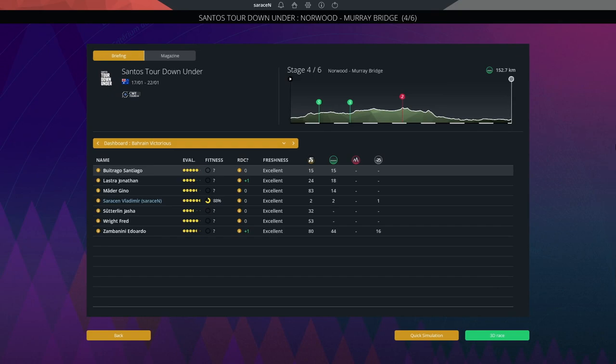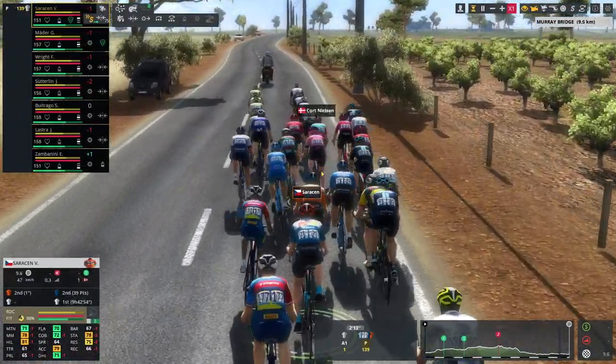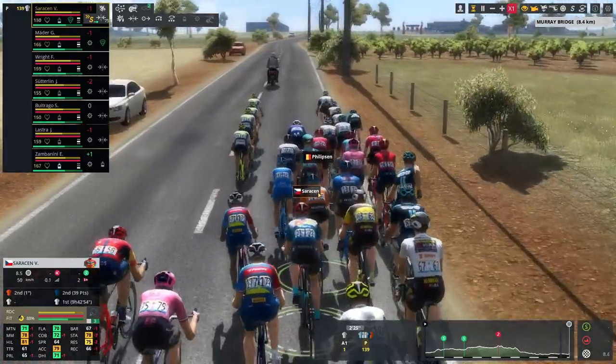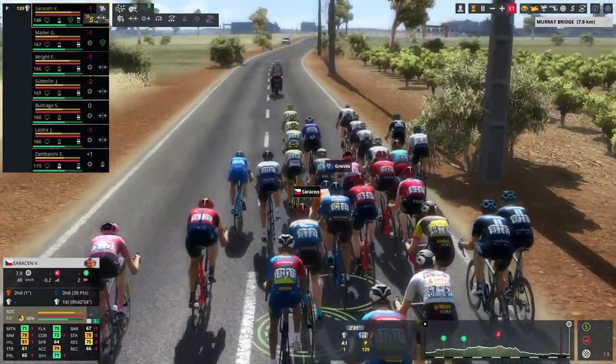Stage 4 is Norwood to Murray Bridge, a 152.7 kilometer flat stage — definitely one for the likes of Jasper Philipsen. But there's a tiny bit of elevation towards the end, and if we push hard enough maybe we can put some sting in his legs and take him out of the final sprint. We're here with about 10k left, sitting on Jasper Philipsen's wheel — he is the only rider we care about on this stage. He's in a decent position, tucked in nicely, but doesn't have a ton of help around him.